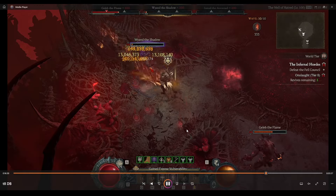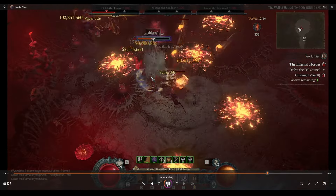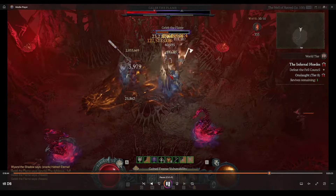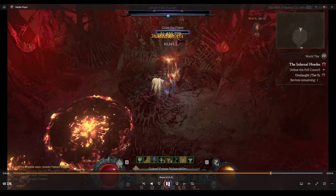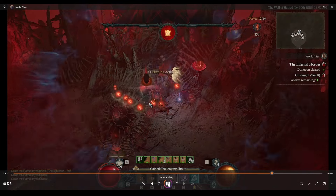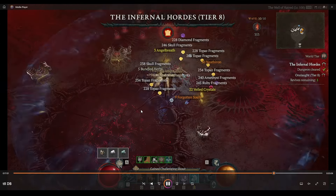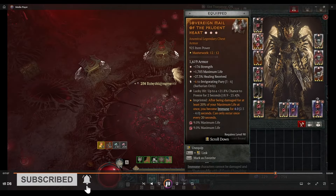That's the showcase of this build. Sorry there's no build planner this season, but if you scroll through the video you'll be able to find everything. Sorry for no face cam — maybe we'll do one on the next video. Let me know what builds you're playing this season, who's staying true to Barb, who's moved on, who's abusing Druid, who thinks Sorc is still the best. If you enjoyed this content, subscribe, hit the like button, and I'll see you in the next upload.